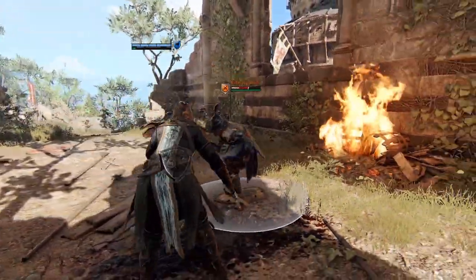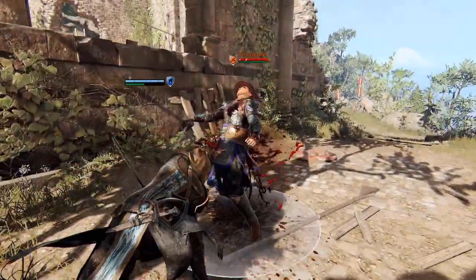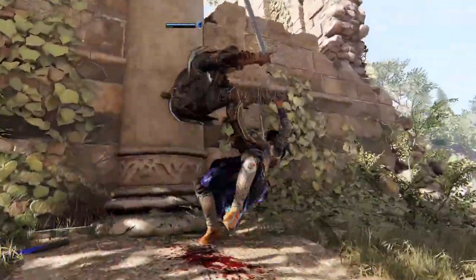Once an opponent is bleeding, her light attacks become enhanced and her finisher heavies gain the unblockable property. This lets her exert a lot more pressure, all the while continuously applying new bleeding to the opponent, making this a vicious cycle.